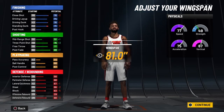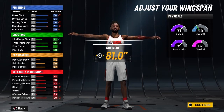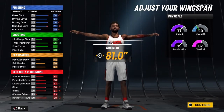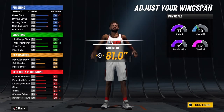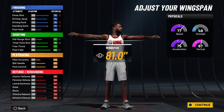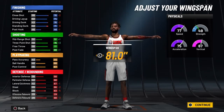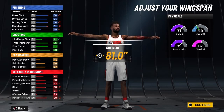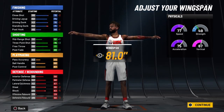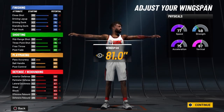At 99 overall: interior defense is 62, perimeter defense is 72, lateral quickness is 71, steal is 70, block is 67, defensive rebound is 72. Those are solid numbers all the way across. Once you ignite the Slasher Takeover — you get plus 5 to defensive rebound — interior defense turns into 67, perimeter defense 77, lateral quickness 76, steal 75, block 72, defensive rebound 77. When you're hot with this build all your numbers are legit, and even when you're not you'll cause problems. This is also a nice fast break build.